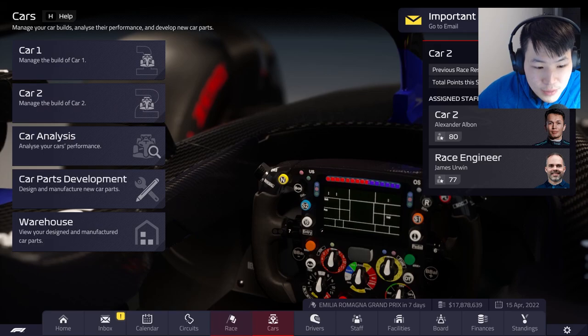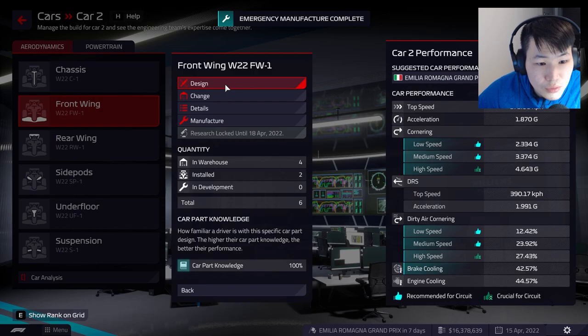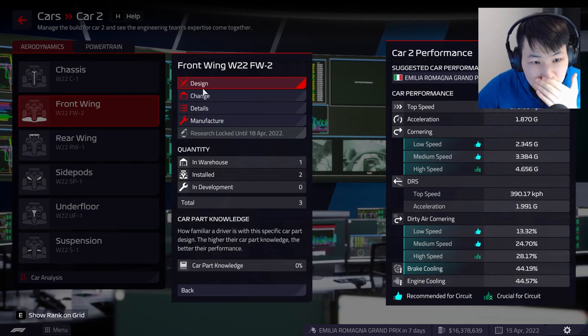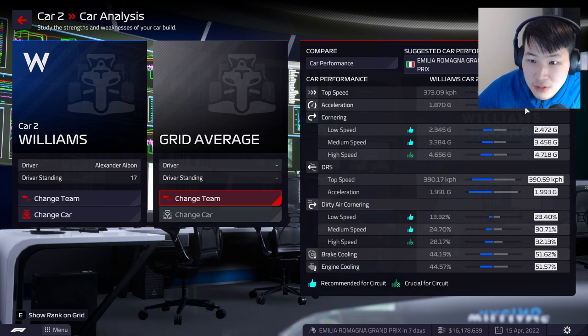A new front wing has arrived, meaning we need to invest a little money and manufacture it. Let's go for an emergency approach for three of them — 1.5 mil, we have the cash. Three emergency front wings, and then I'll put two on so we have extra pieces. I also want a normal approach for two more, just to have some extra available in case the car crashes.